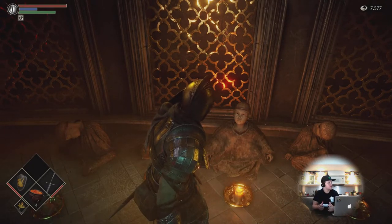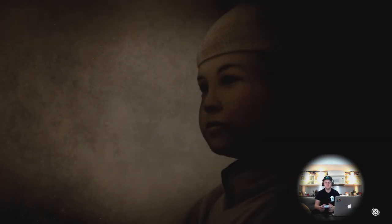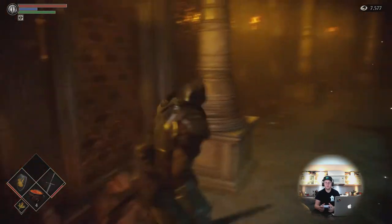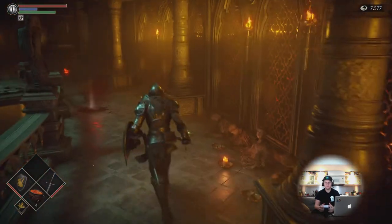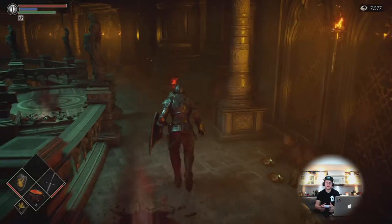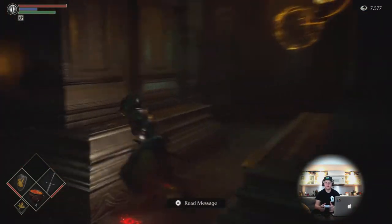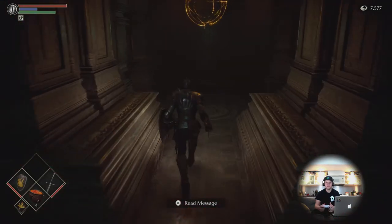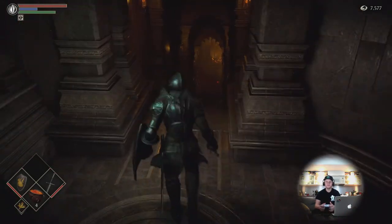Go and talk to that Monumental — there's going to be a little cutscene that happens. As soon as you talk to him and watch the cutscene, you will be able to level up. To level up, just go back down, talk to the Black Maiden, and you'll be able to give your souls to level up your character. That's it, thanks for tuning in.